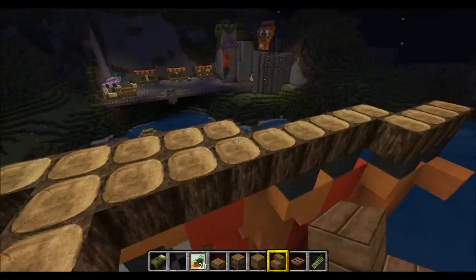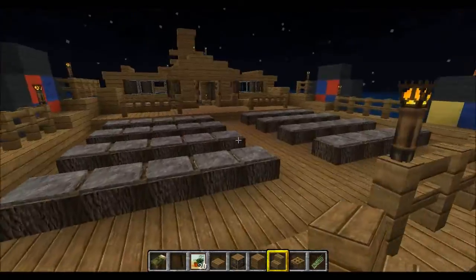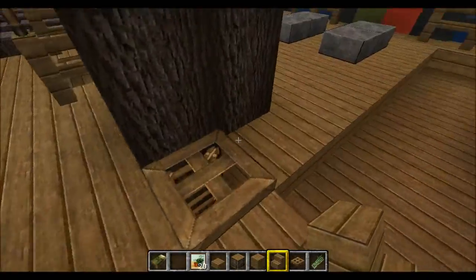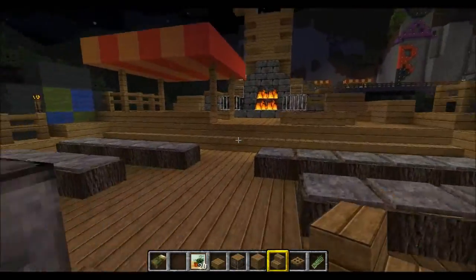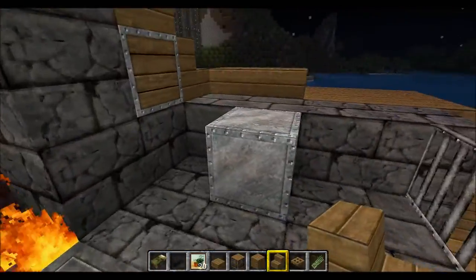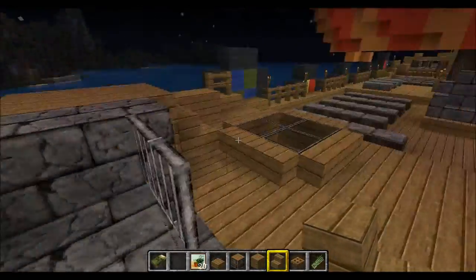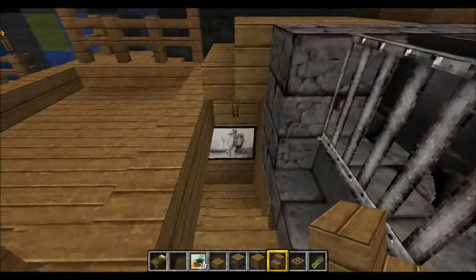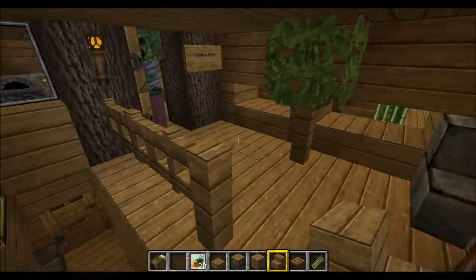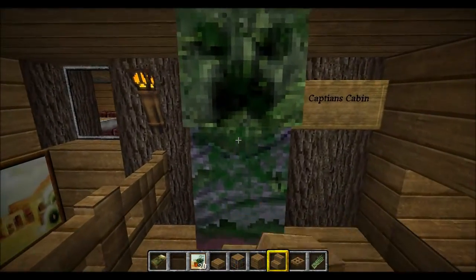There are a few entrances to the ship. I'll just go through the captain's quarters. I made a small smithery on the ship to provide the vikings with weapons on their journeys. This part is for the captain — and the captain seems to be a creeper. Bye bye, captain.